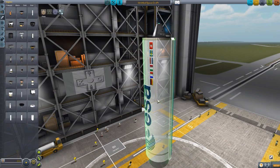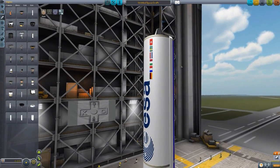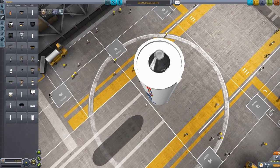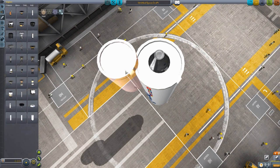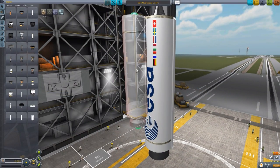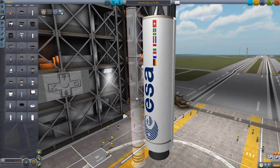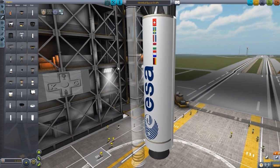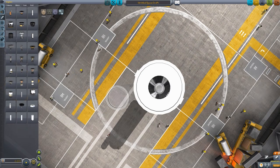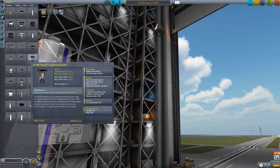And then finally the first stage — the Behemoth — which has the ESA logo on there with the countries that use it. This thing is pretty big indeed. It is more rotund than the previous two engines and longer as well, so it's just a huge giant SRB. Currently in-game our largest stock SRB is taller, but come on, look at the girth of those two comparatively to one another. That is a whole crap load of solid rocket fuel, but a very fun amount of solid rocket fuel.